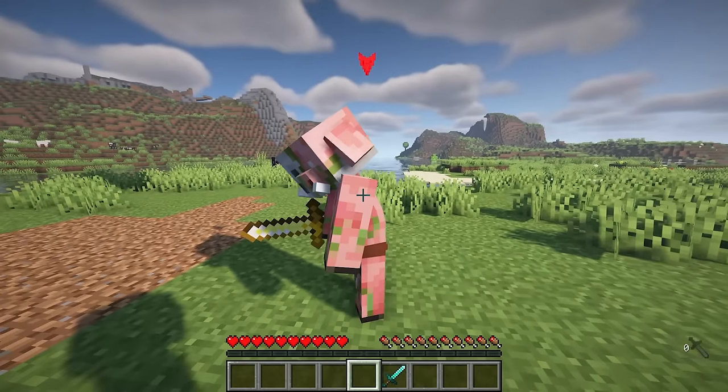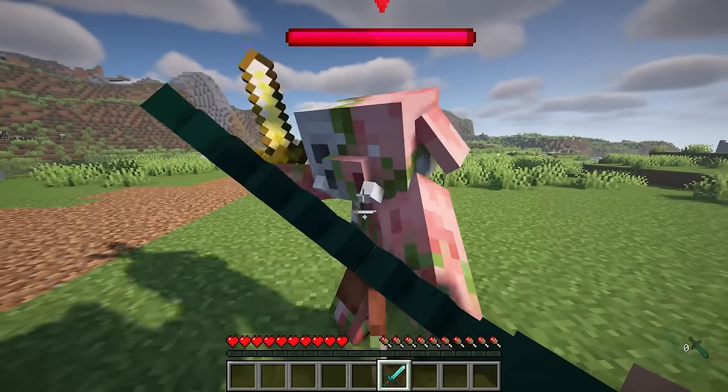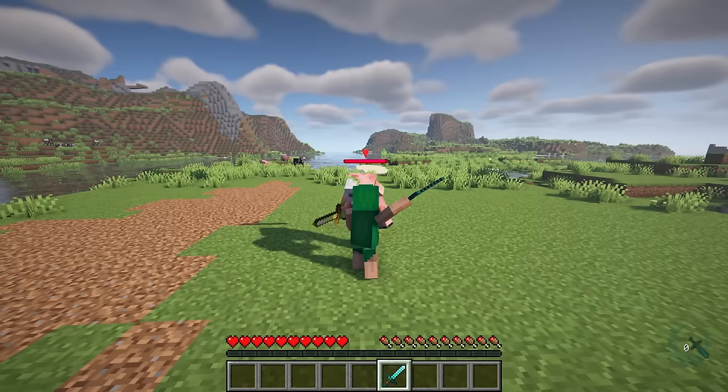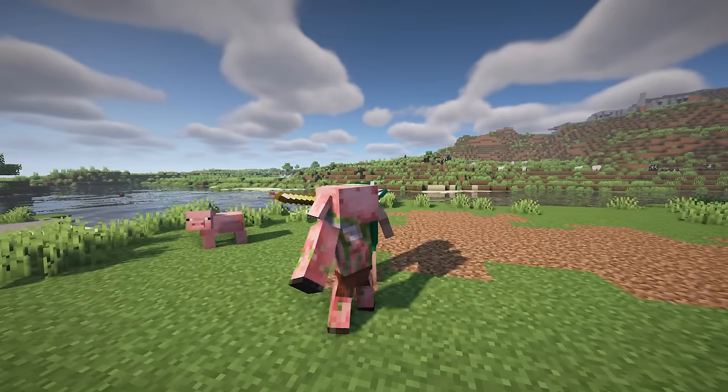If you're familiar with Dante's Royal Guard skill from Devil May Cry 5, you'll appreciate this mod's homage to it. By equipping the parry skill and holding the right button at all times, the mod will assist you when defending automatically.